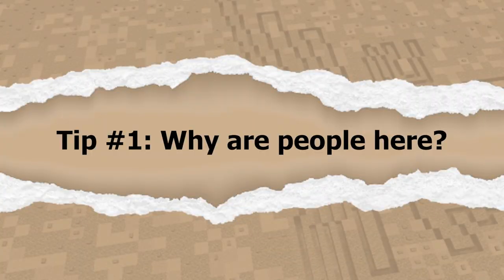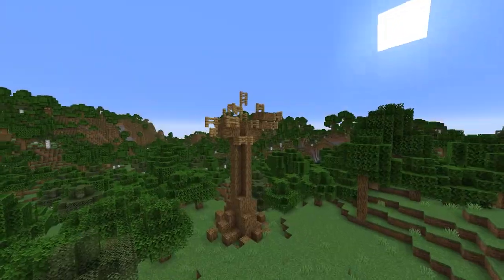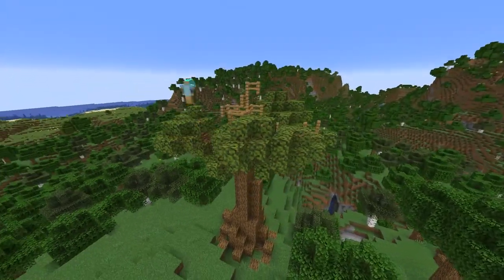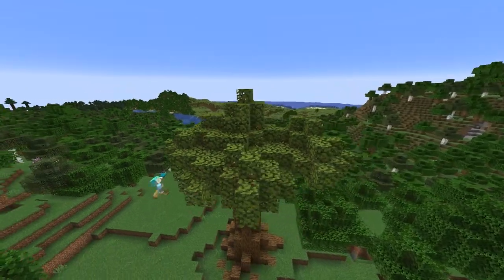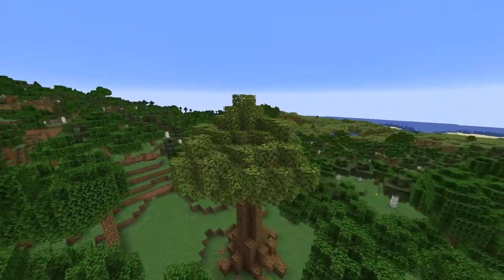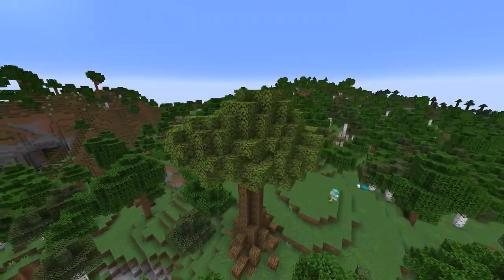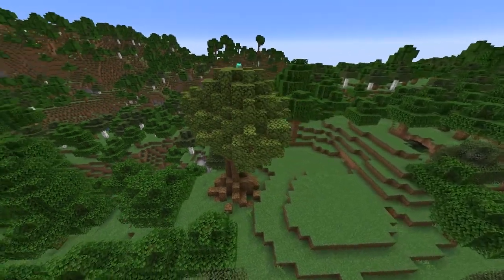The first question you want to ask yourself is: why are people here? Why did they come here in the first place? What made them want to build a site here? Is there part of the landscape that they're interested in? Does it have good natural resources that they can use? Is it maybe easier to defend or gives a good view of the surrounding area? Is it at a crossroads so trade would be really profitable here?